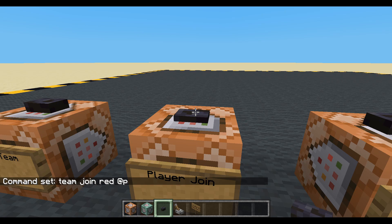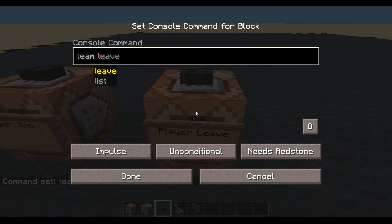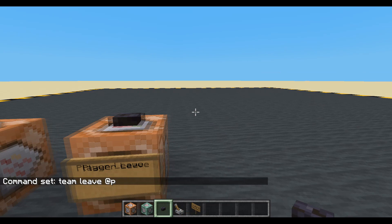So I'm now on the red team. And if I want to leave the team: team leave, nearest player. Team leave will make you leave whatever team you're on, and you can only be on one team at a time. There is a red team and I am now on it.